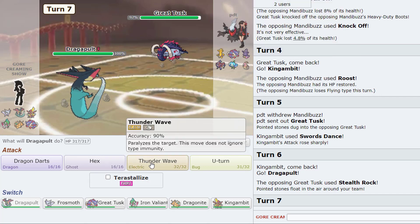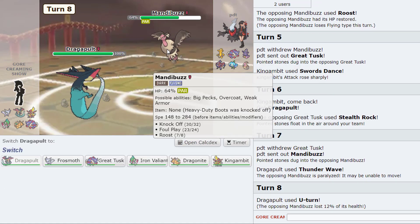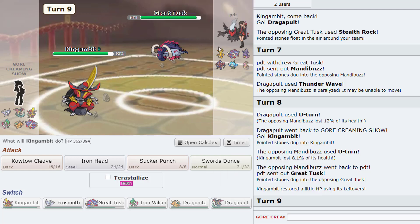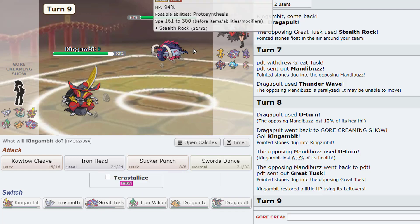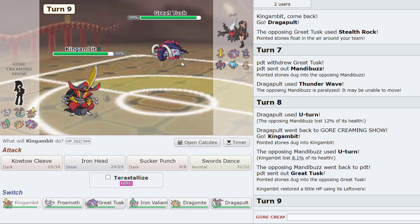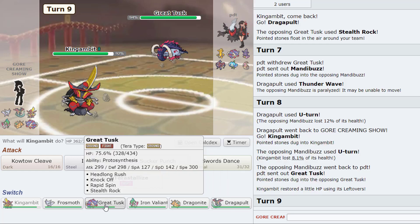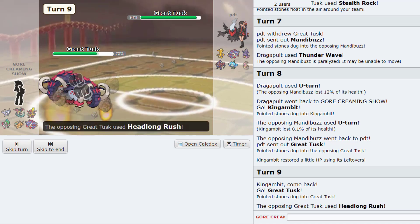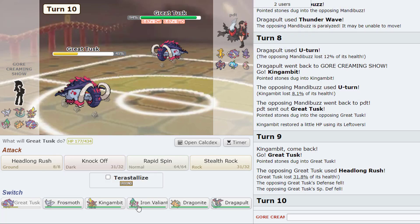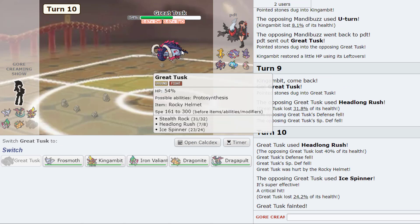I kind of want to T-Wave something — T-Waving this would be so good. Now we U-Turn out back to Gambit. He's got U-Turn as well. He's gonna go Tusk — he saw I went Dragapult last time. Is he also running Rapid Spin and rocks? Dragapult is kind of good to be honest. I might just go to my own Tusk here. Oh okay, he's gonna Headlong Rush — he's definitely gonna try to spin if he can. Okay that did nothing, he's also Rocking — oh okay, maybe he doesn't have it.